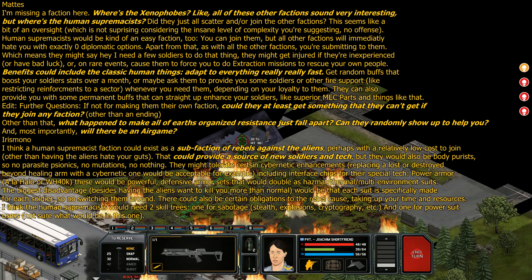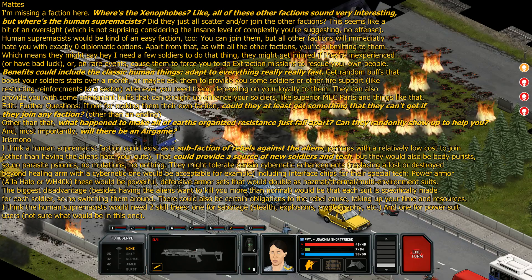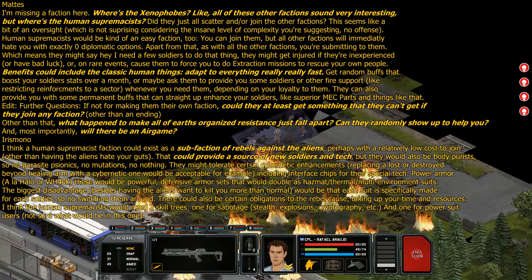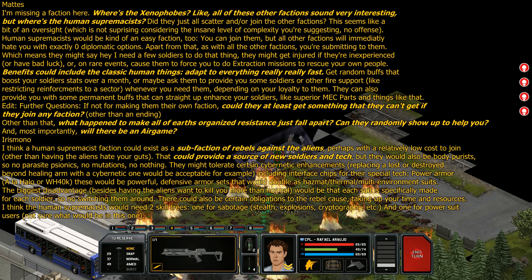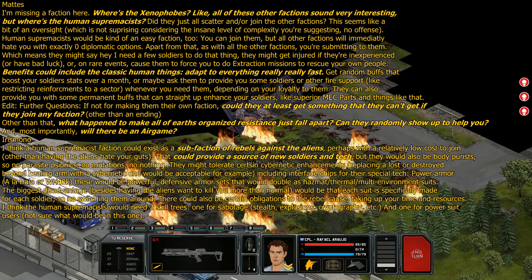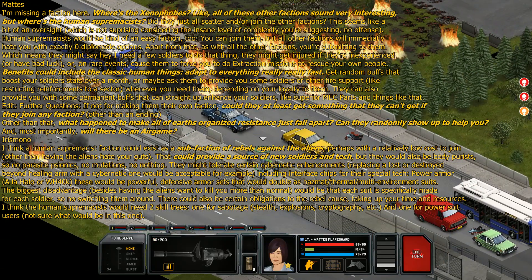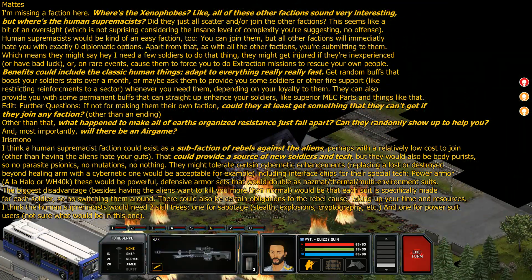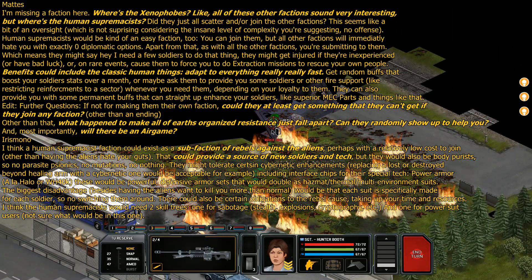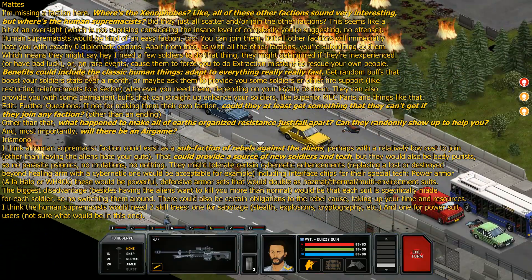Sub-factions — rebels against the aliens. The human bases, either bandit or neutral, will fight back against the aliens but will inevitably get overwhelmed. They can provide new soldiers. With neutral camps you can hire soldiers; with bandit camps there's no reason why you can't capture people and convert them. But these human camps won't act as a faction. The closest description is like bandit camps in Total War in the early game — they're there as road bumps before the factions take over.